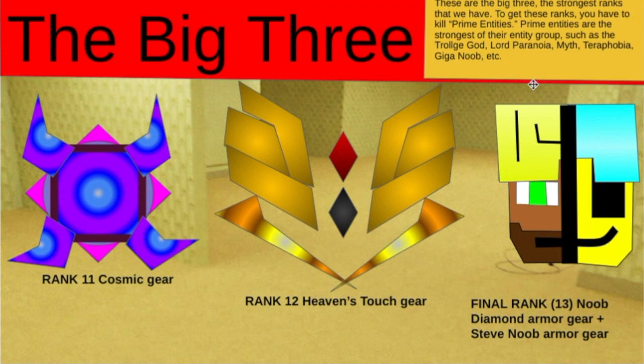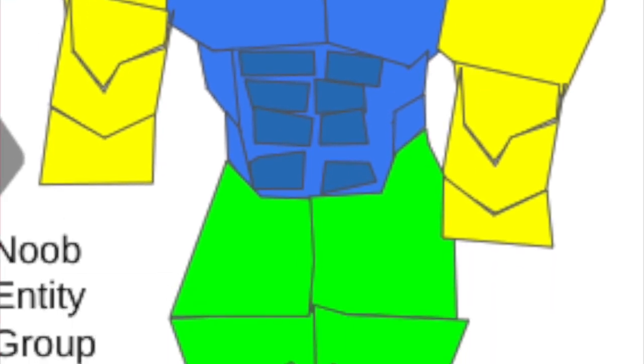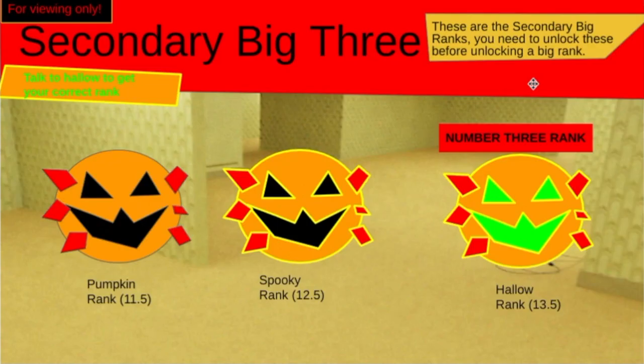These are the big 3 — the strongest ranks. You gotta kill crime entities. They're the strongest in the entry group, like the Polish God, Lord Parador, Myst, Terrophobia, and Giggity. We also have the secondary big 3: pumpkin rank which is 11.5, squeaky rank which is 12.5, and hollow rank which is 13.5. I'm not sure exactly how these work.